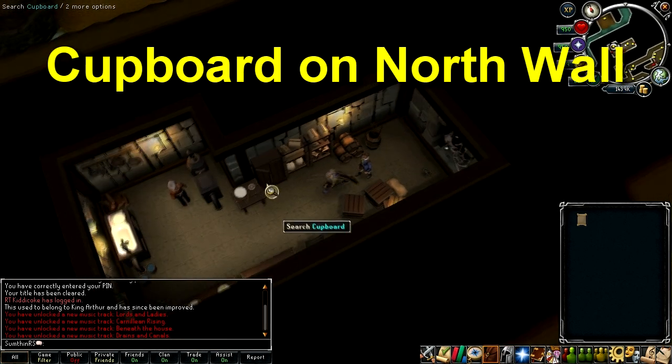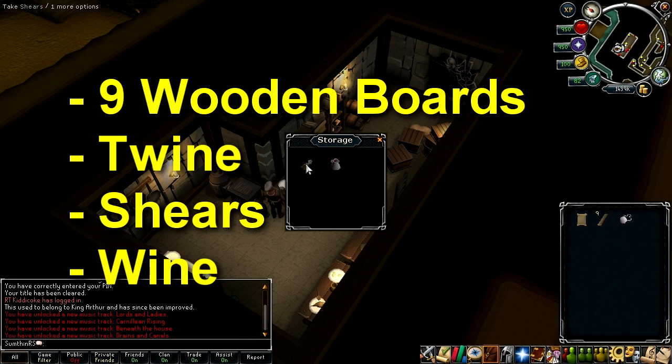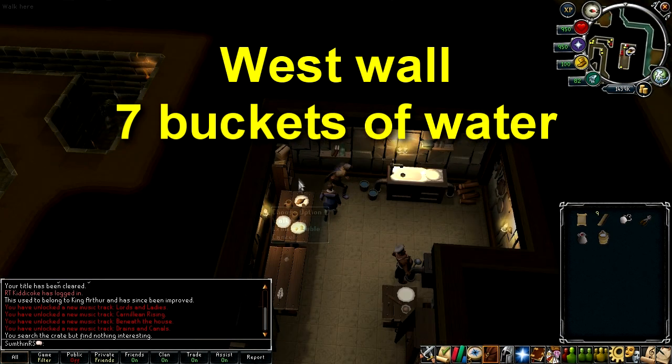In the basement, there's a cupboard on the north wall which contains nine wooden boards, twine, shears, and some wine. On the west side, take seven buckets of water.